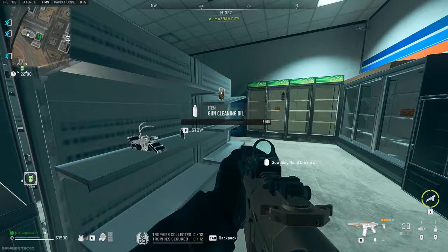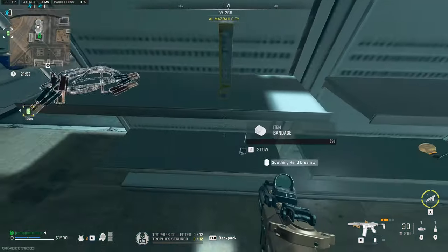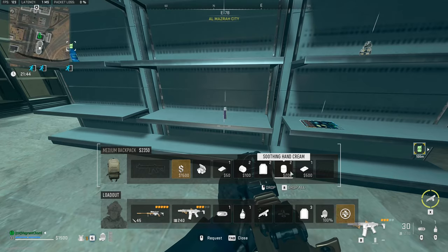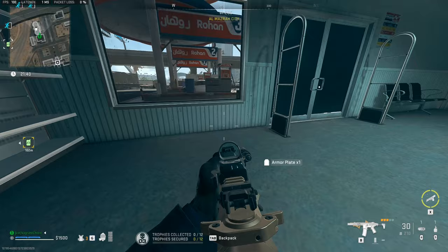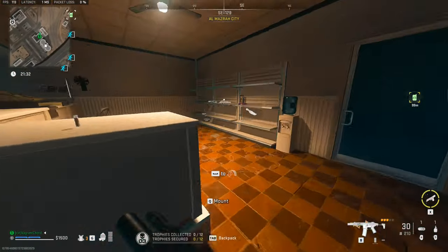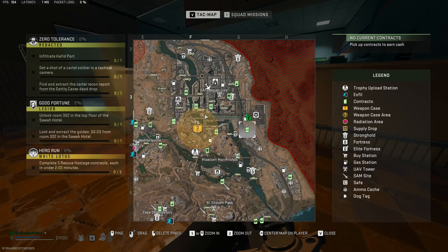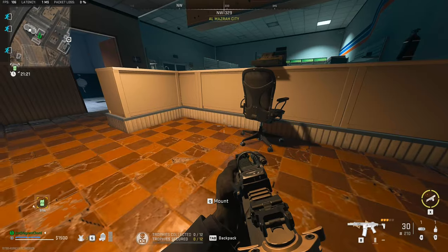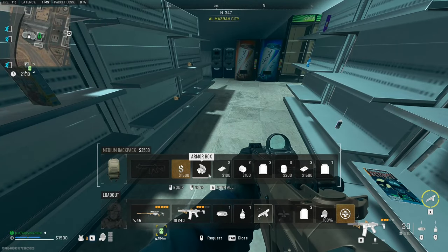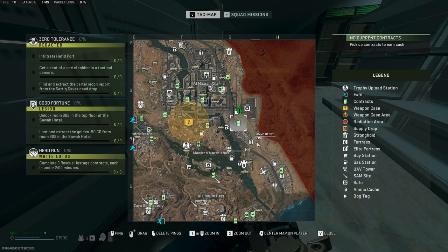Hand cream! So I already have a revive... hard drive. There we go. More bandages, more hand cream. Let's take that. Hopefully those stack. Yeah, so now I just need more hand cream. Sweet. Another hard drive. Yeah, we're in good shape. So I've got the two hard drives. I need two batteries. There's one battery — that's two batteries. All right, two hard drives, two batteries, and a hand cream. So I'm ready to make the comms vest.